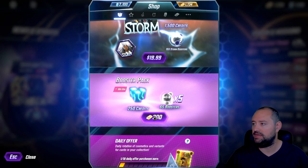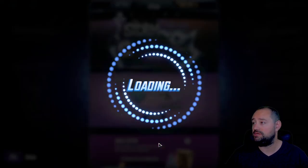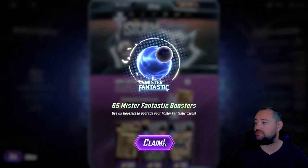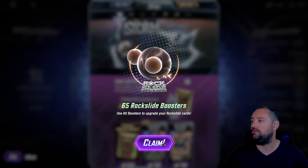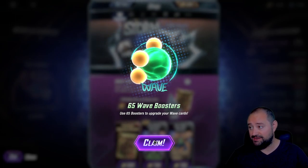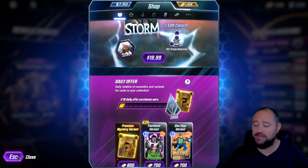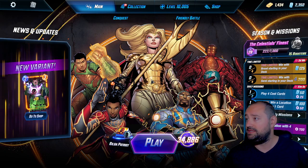Also, I have like 17 hours left on this, so I'm gonna do these extra boosters real quick for 300. We have an extra 250 credits. Mr. Fantastic boosters — that's nice. Spider-Woman boosters. Rock Slide — very good. Giganto. I don't really need any more Giganto and Wave. Unfortunately, I have all the Wave variants and black and whites that I like, so it didn't really do too much.